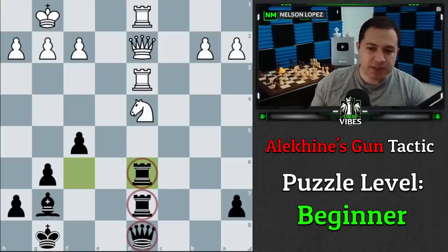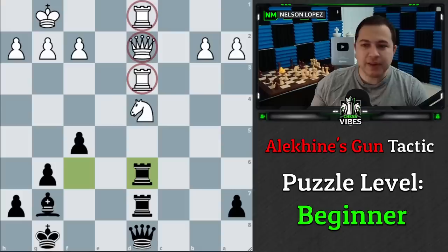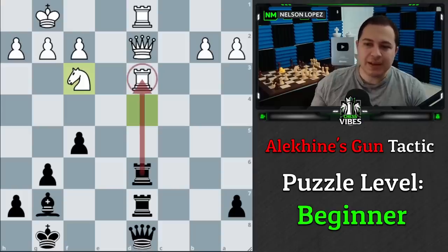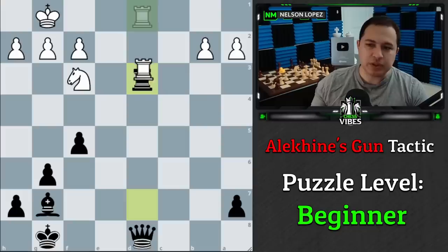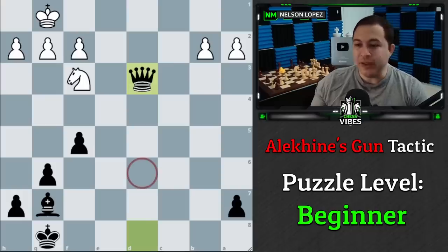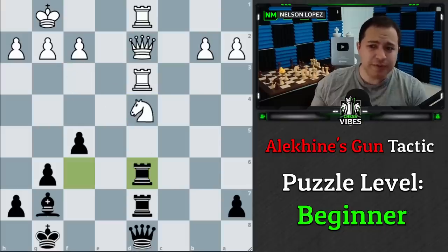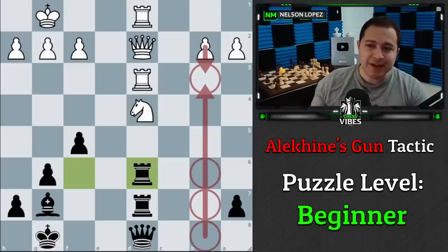The move is simply rook to d6, creating the Alekhine's Gun battery and attacking the knight. We have four pieces attacking the knight and it's only defended three times. If White saves the knight by moving it, then we have three pieces lined up on their rook with only two defending it, so we simply take and come out on top. The key is lining up your pieces onto a good target — you can't just put them anywhere and expect it to be effective.